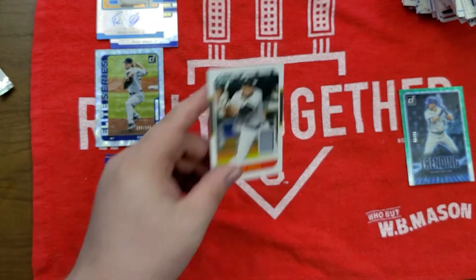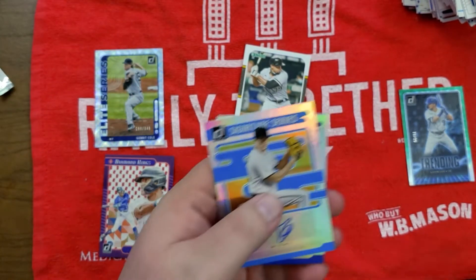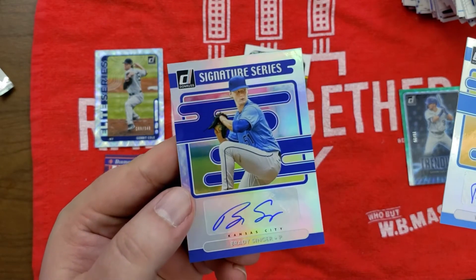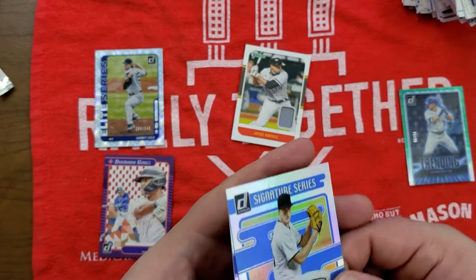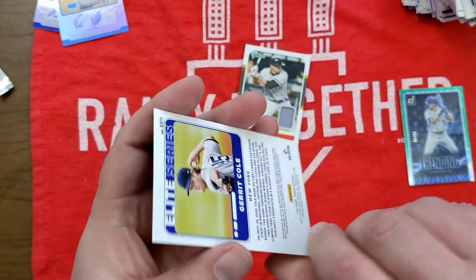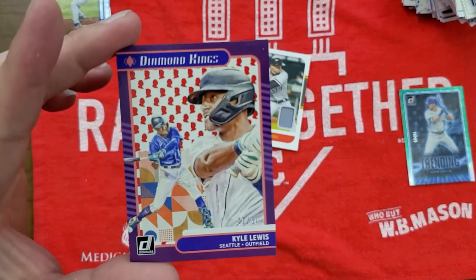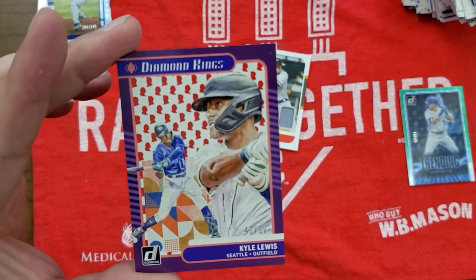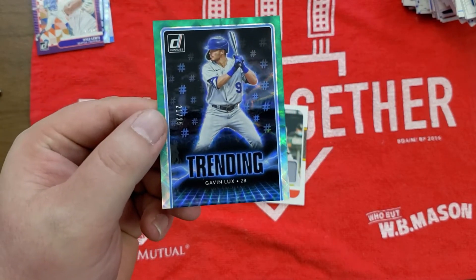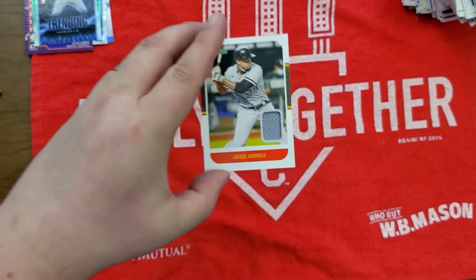That will do it for Donruss 2021 baseball. Let's go over the hits and low-numbered cards. Our two autos were Trevor Rogers and Brady Singer — nothing real crazy. We got a Gerrit Cole Elite Series Prism, a Kyle Lewis Diamond Kings numbered to 50, a Gavin Lux numbered to 25 trending green refractor prism card, and a Jose Abreu relic.